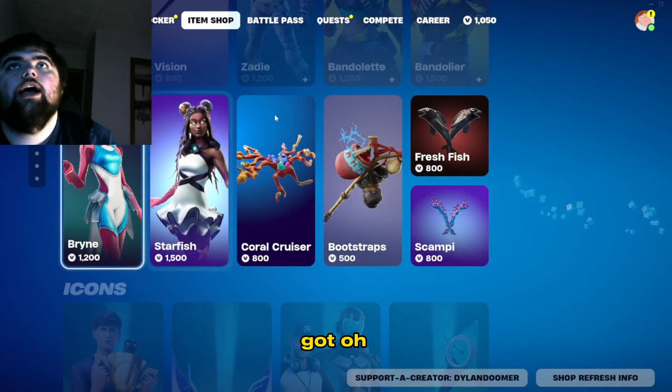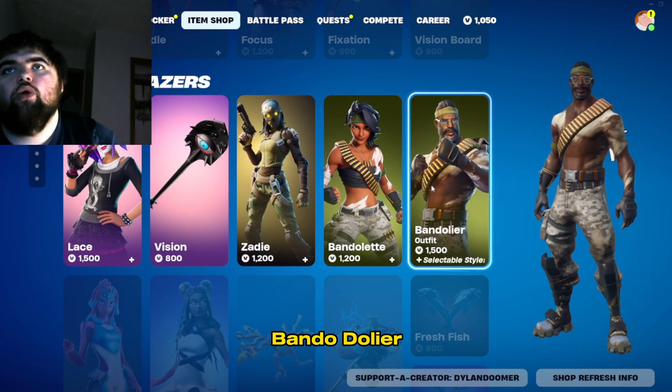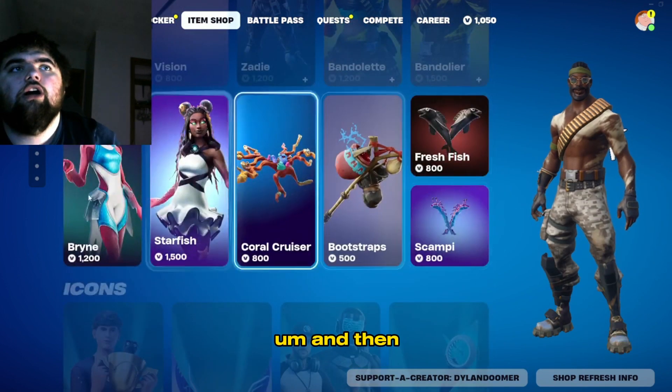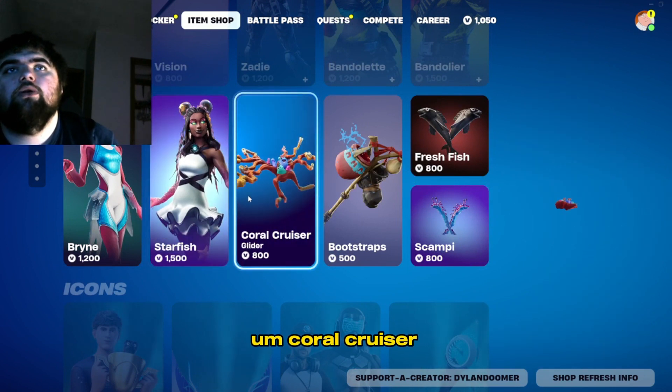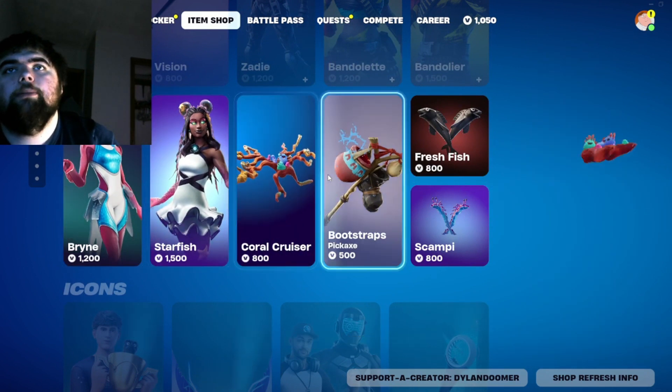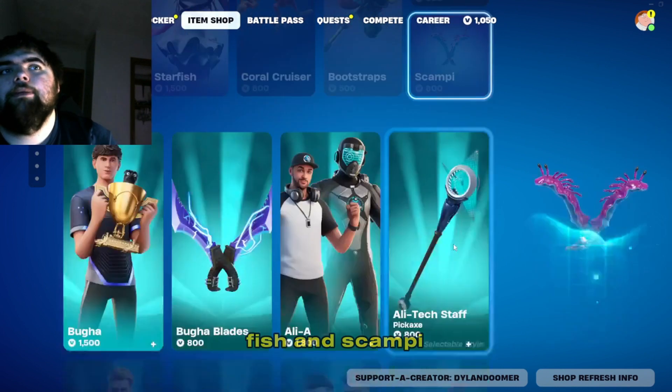And then we got Band Elite and Bandolier. And then we got Brine, Starfish, Coral, Cruiser, Bootstraps, Fresh Fish, and Scampi.